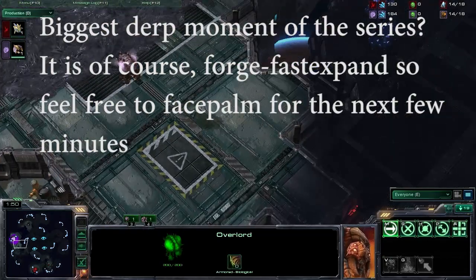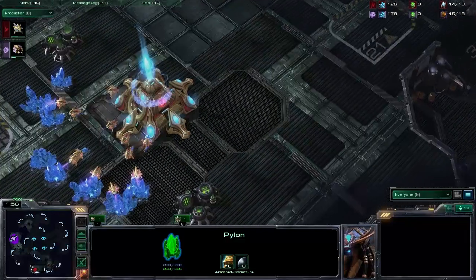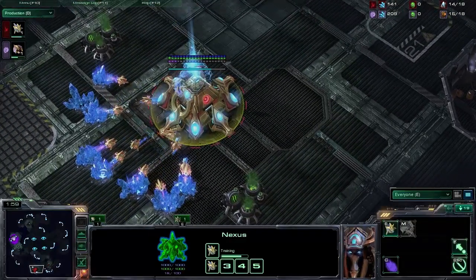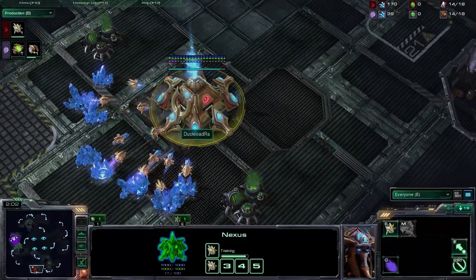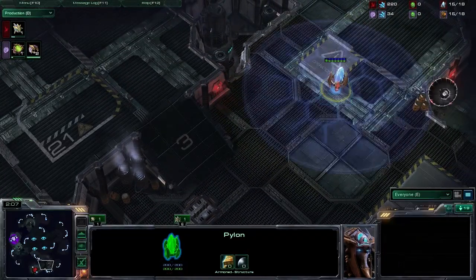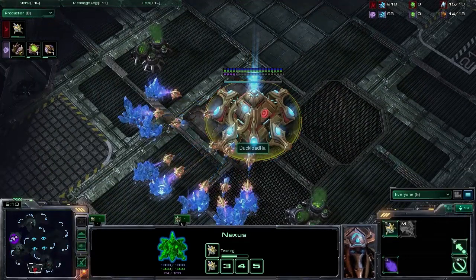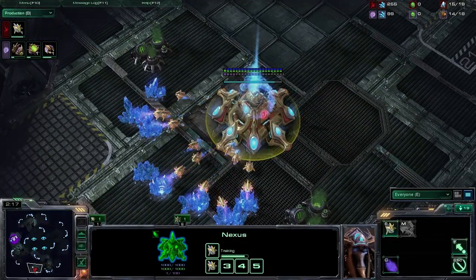He does have overlords going in that direction — he's got one going that way as well, so he may be able to scout this, but he's going to have to send a drone out to do it. Have a look at what White Ra is doing right here — that's 14 supply and nothing else. This has got to be some kind of proxy gateway play. Nothing else would work. I would imagine he's going to save up for two, and it will be a proxy two gate into a zealot attack.